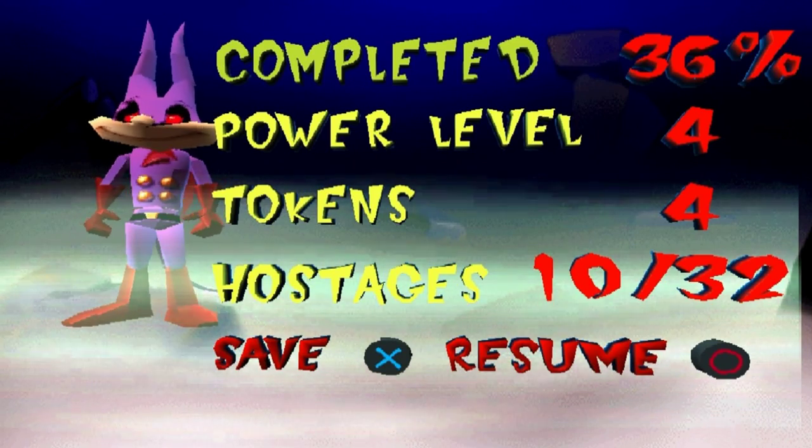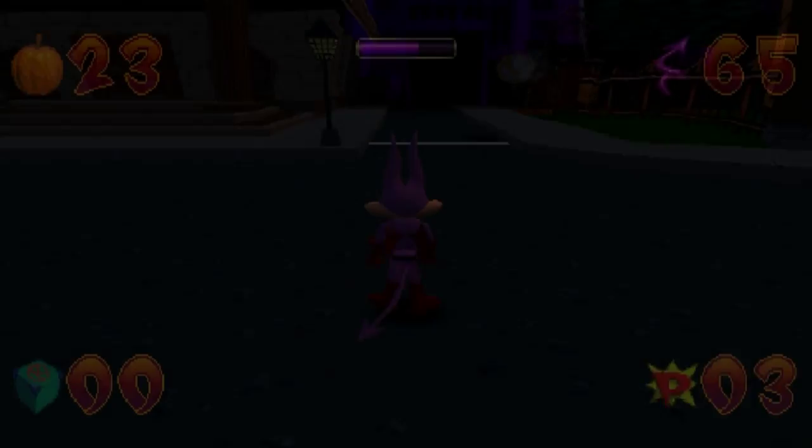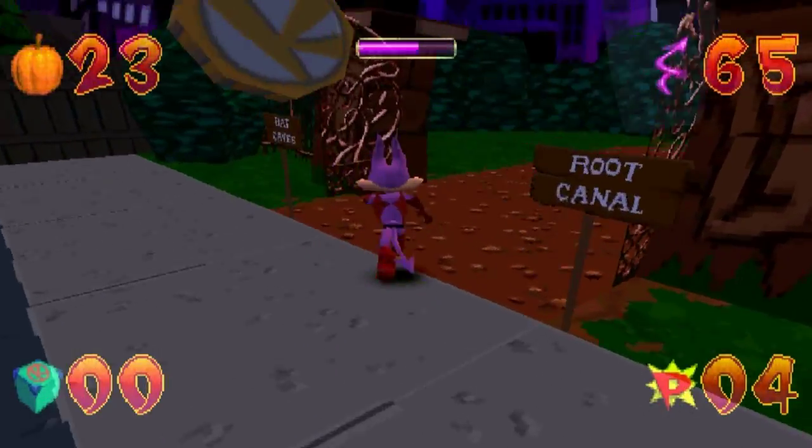We're up to 36%. We still can't go on to the next area because we have one more mission to do before Dennis will do anything else in the main hub area. So it's back to Green Park.